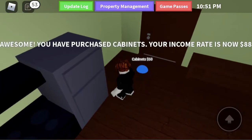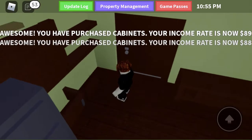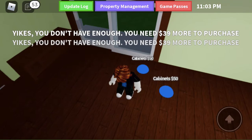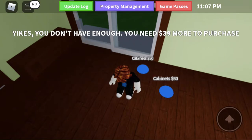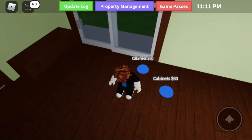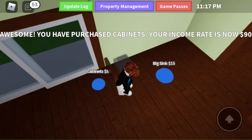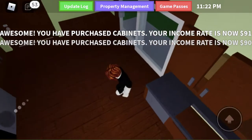Okay, this one. There we go. Where's my income rate? I want to know what my income rate is. Update log — well, that's not doing anything. There we go. Cabinets.